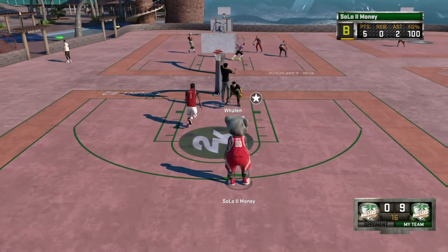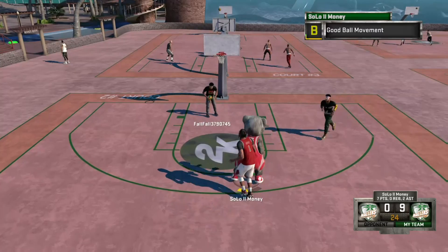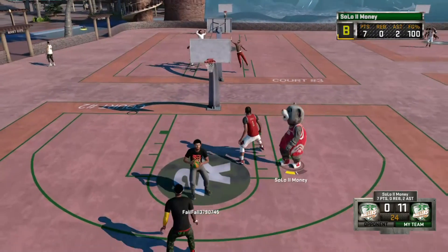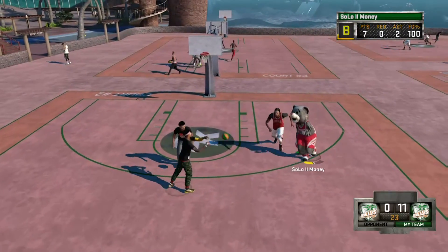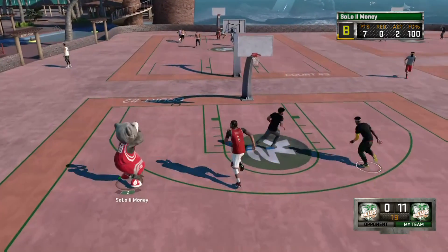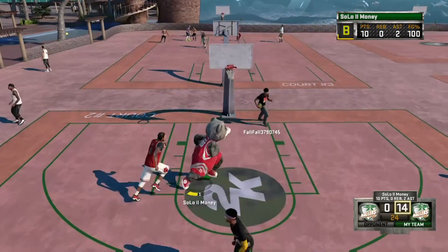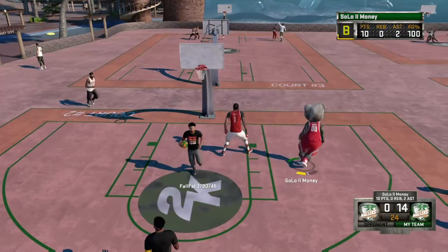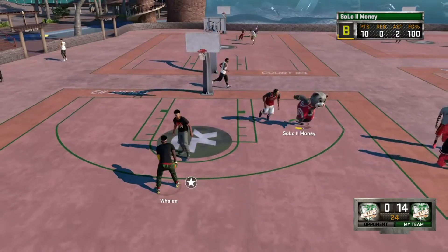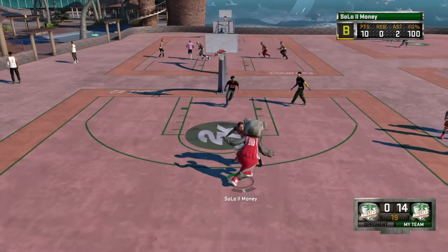If you guys have a tiger account, please comment down and hit me up because I need a tiger account to test this out, man. But yeah, this is how you do the Legend 5 instant glitch, man. This shit is crazy as hell. You guys heard it first here — that's how you do the Legend 5 glitch, bro. Hope you guys enjoy, make sure you guys subscribe to my channel if you're new. The Legend 5 glitch has been revealed. It's your boy Solo and I'm out, peace.